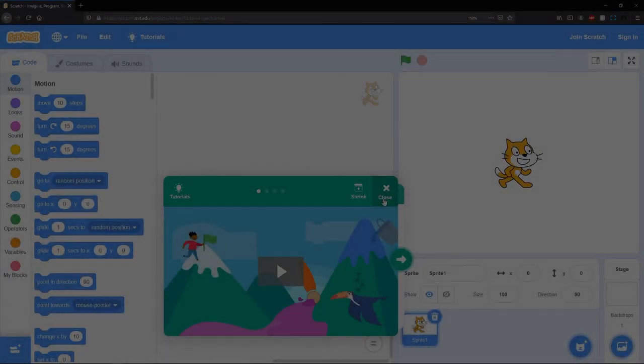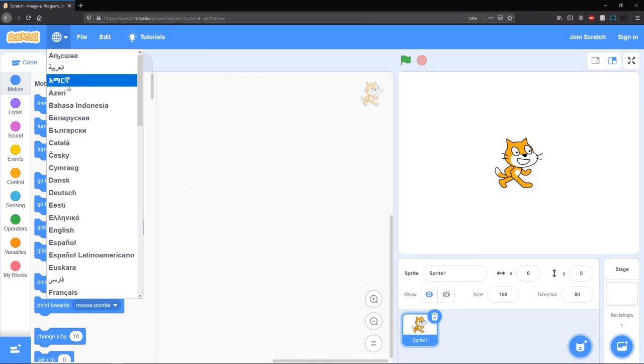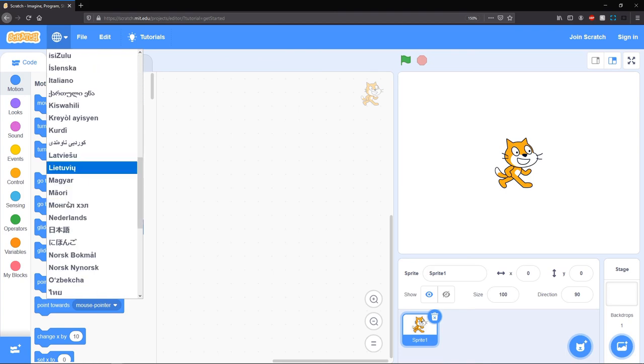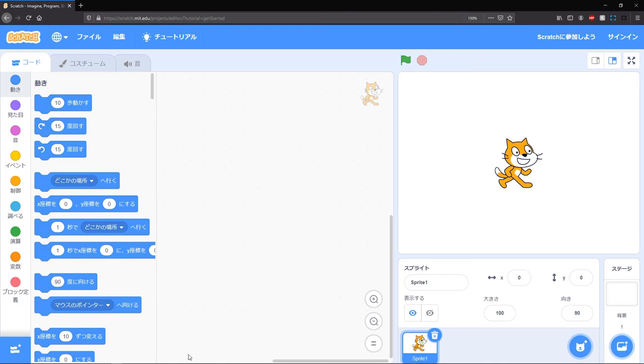I haven't used Scratch in a while — I didn't know they had game jams. Wait a second, is this a globe icon? Are these multiple languages? Is Japanese an option? Is this kanji? Oh no, god please no — I don't have to do this challenge again.